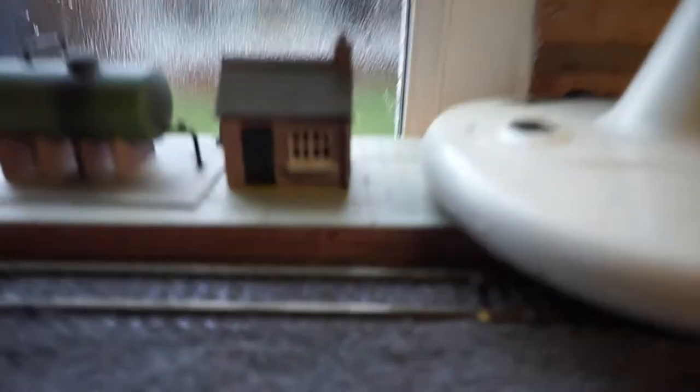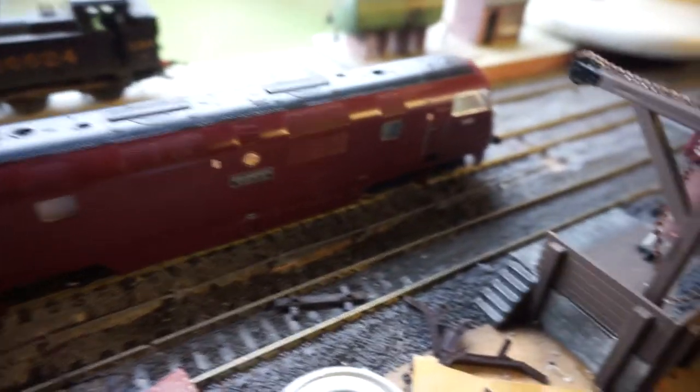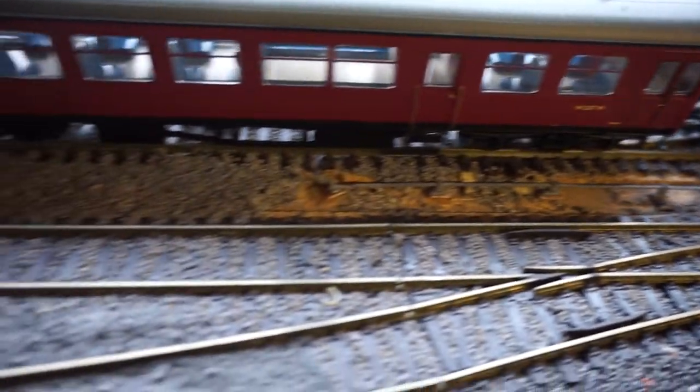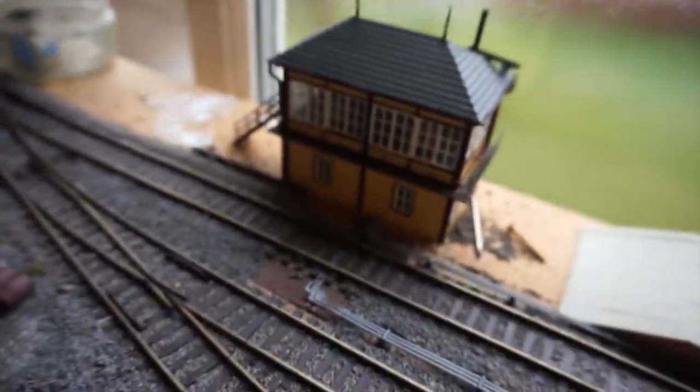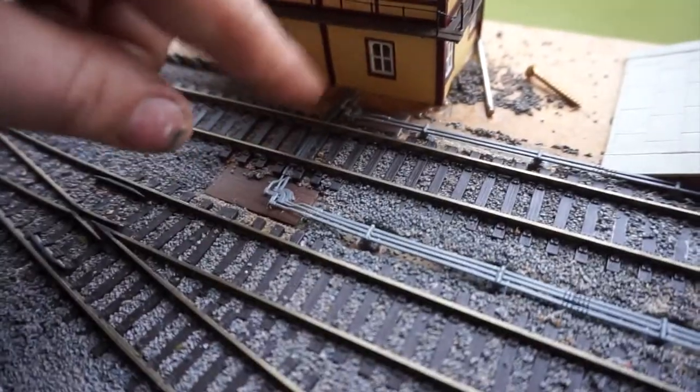Dad has scratch built this platform with a Flemish bond and Victorian paving slabs, which does look really good. He's also put some point rodding in here — he loves his signaling and his points. He's ripped the ballast up and put in point rodding, and if we flip over the back there's more going all the way back to his signal box — a converted crimson and cream British Rail signal box — which has all the cranks and point rodding going into it.